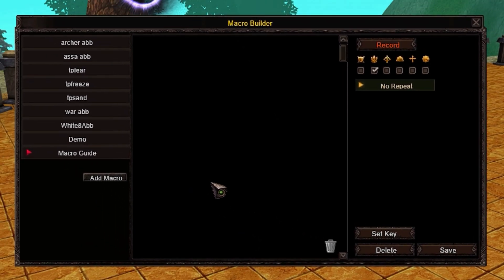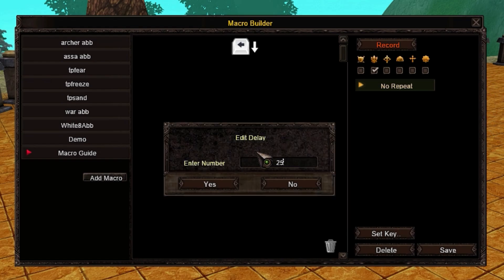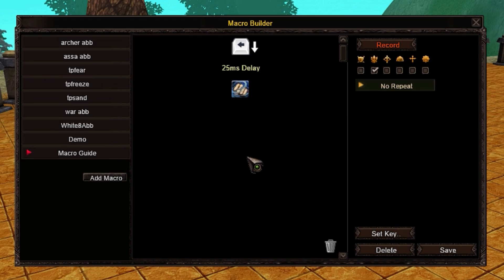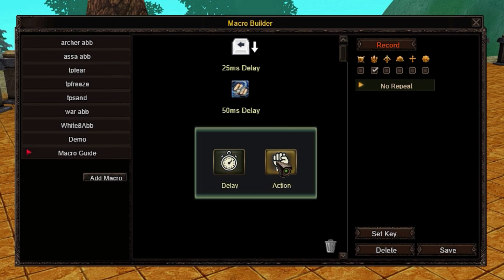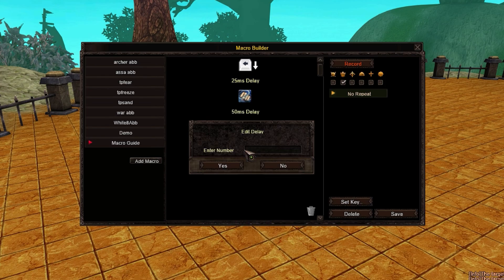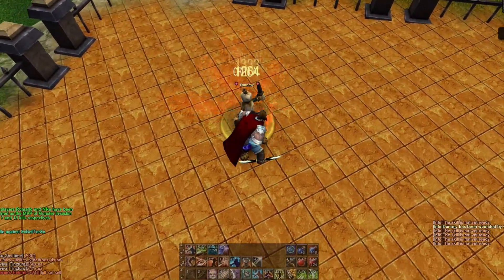I want to create a macro that moves and attacks automatically. I add an action and choose pressing down on the left movement key, add a sensible delay, then add a silent hit, and then release the left movement key. I repeat this process for all other attack skills I want to use while moving left and right. One great aspect of this macro system is that I don't even need to place the skills in my skill bar — it just works.